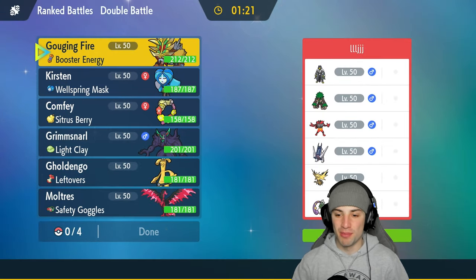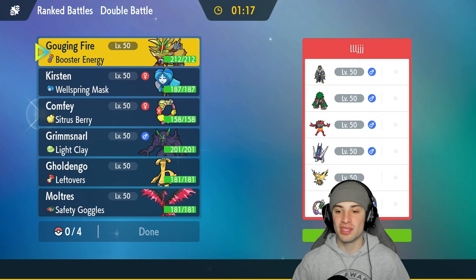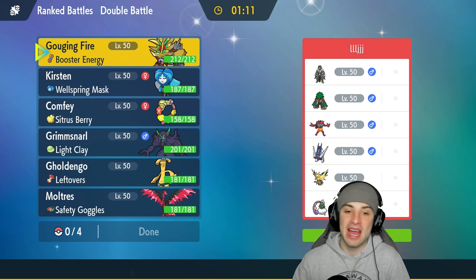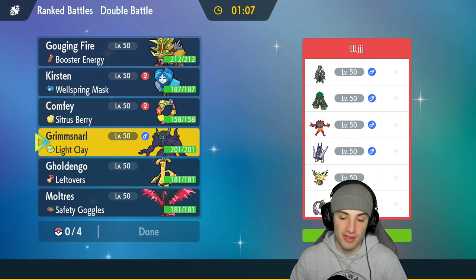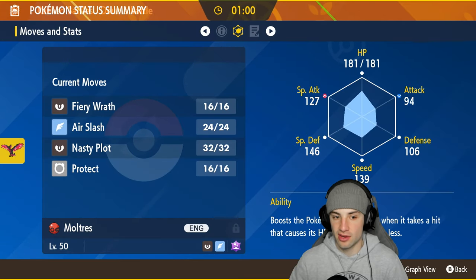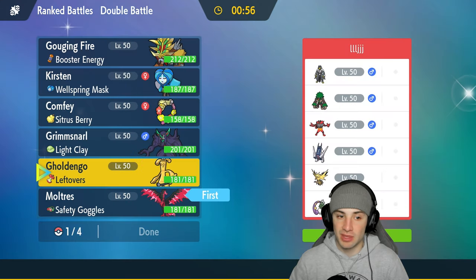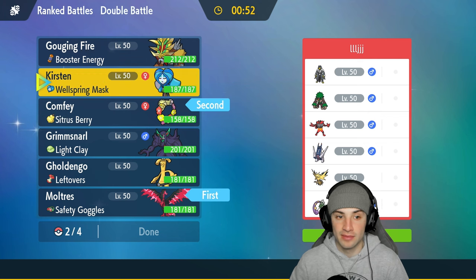Match number one is all about the rain. Our first opponent has Tohandles to set the rain, rocking Archaludon and Ludicolo, and Zapdos thrives in the rain as well. Their final two Pokemon are the fake-out brothers Cinnabar and Rillaboom. I could lead Confi with Moltres — not a bad play, especially since Confi can pop Tailwind if needed.